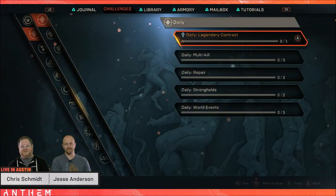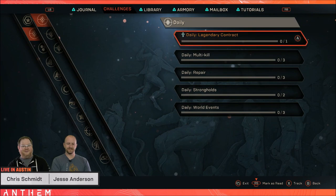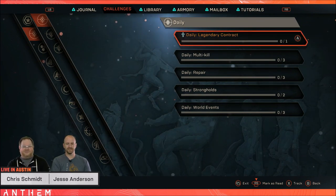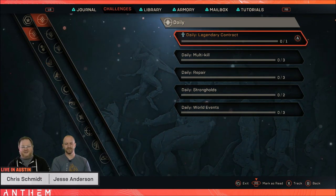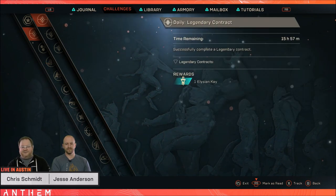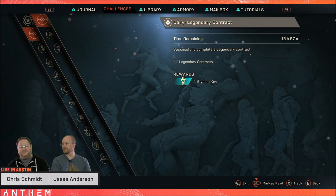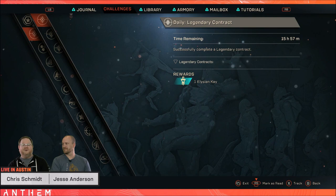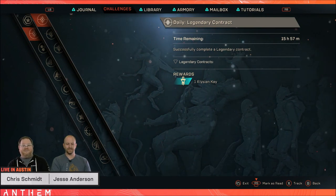Let's get cracking. We get to see how you earn Elysium cash keys — these are earned through a daily challenge. The example shown is a legendary contract: complete a contract, get your key, jump into a stronghold, and get your chest. Pretty simple stuff, but this is coming with patch 1.0.4.